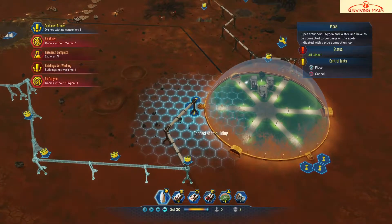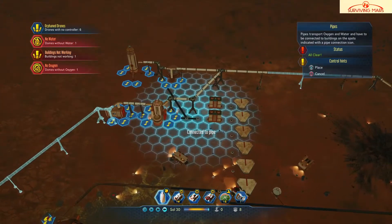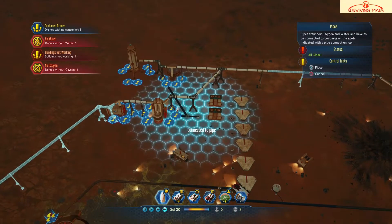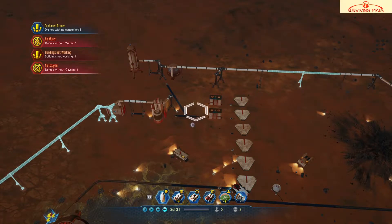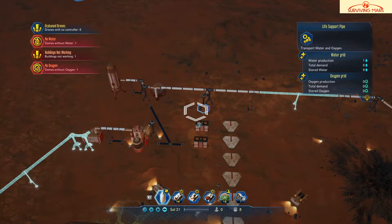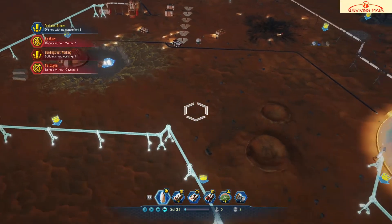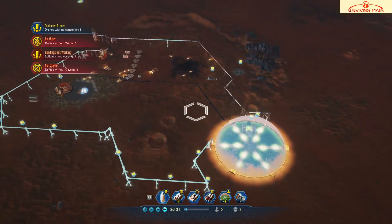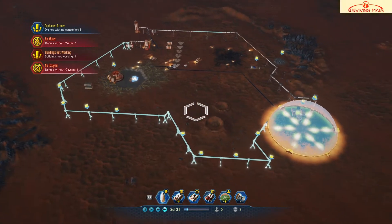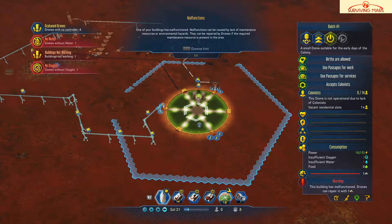I have to rebuild it to make it closer. Salvage that one — not that one, that one. Now the water shortage is gone. None needs oxygen — and maintenance. What is that?